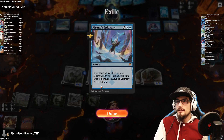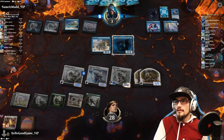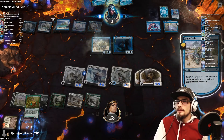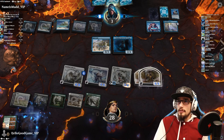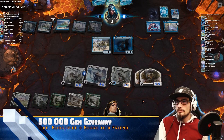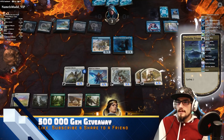That's an exile for seven. Concoction in play — Milleroni coming our way. Three cards in hand, five available mana. Let's cycle the triumph.